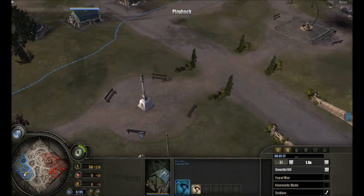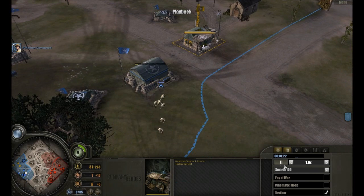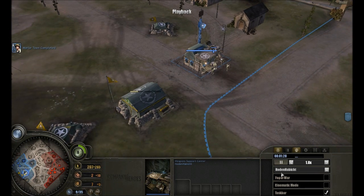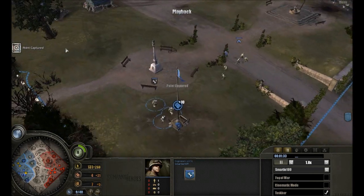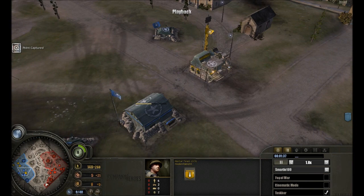So I immediately pull off barracks and build two rifleman squads. And my buddy — what's he building? He's building a mortar from the beginning, which I haven't seen done right away in games, but whatever. He's gonna be supporting me perfectly, as you will see later on in the game.